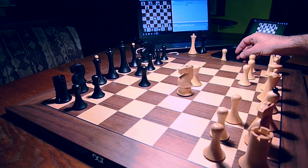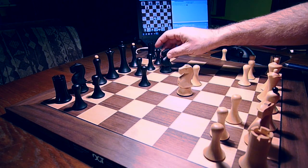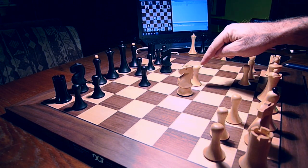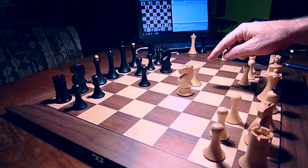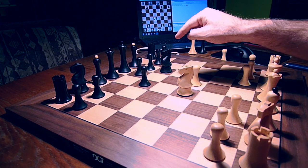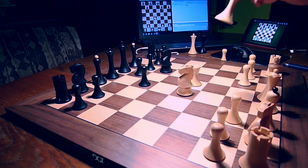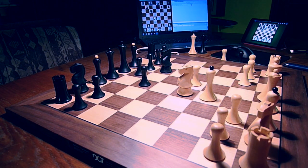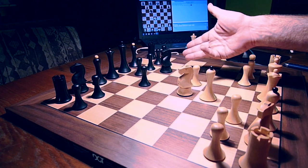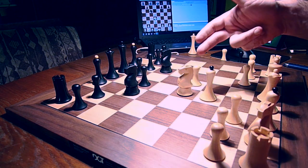Knight F6 — how very computerish move. He is attacking my pawn. But I do not want to give this pawn to this black dark knight. I defend my pawn. Knight C6 — what is this? Another knight, first from the right, now from the left. He is attacking my knight.